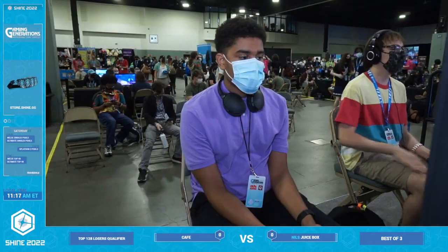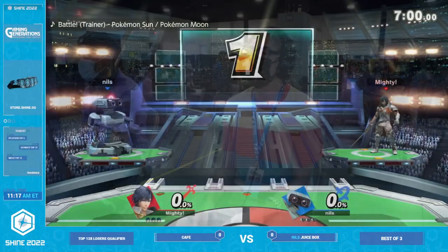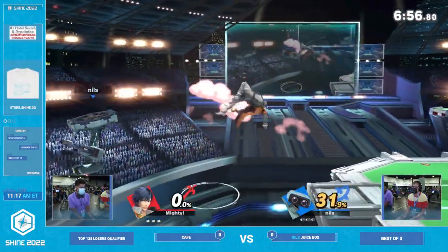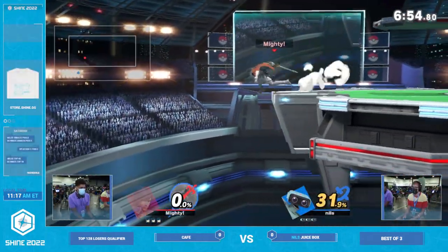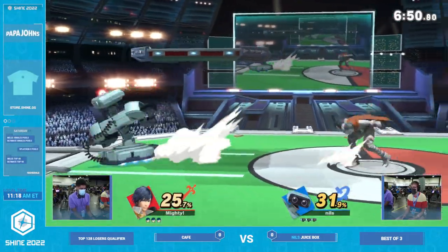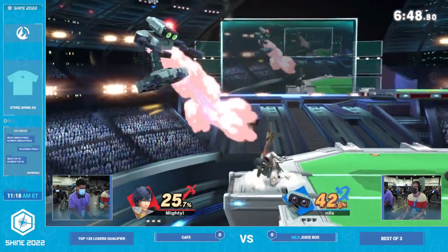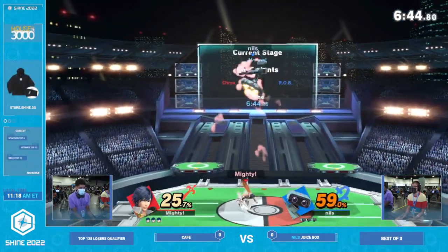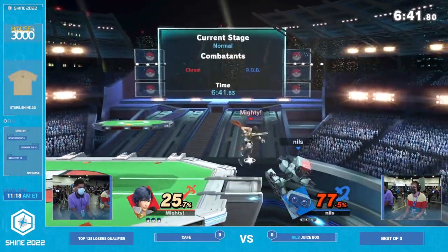Chrom is very strong against ROB on stage. There's a character who can really press some buttons at ROB, make him have a really tough time in neutral, and if he's getting juggled. However, we all know Chrom does not have the best recovery. We all know ROB has incredibly strong edgeguarding and corner carry, and that can be a lot to deal with on the Chrom side.